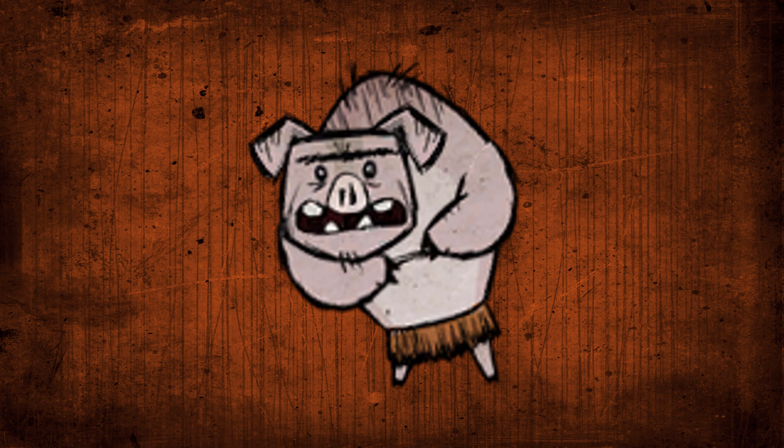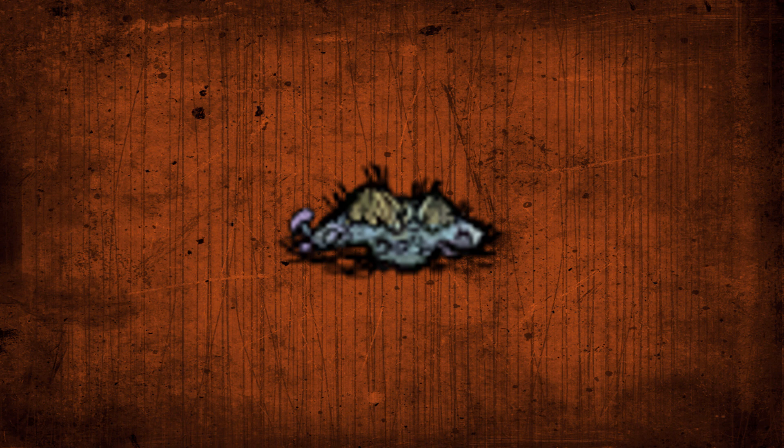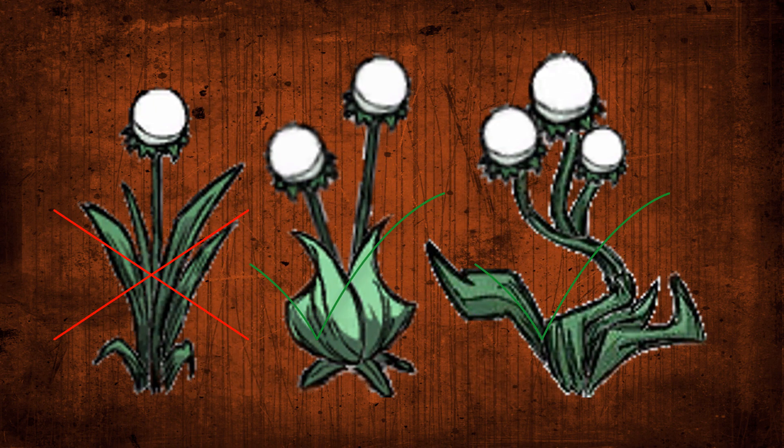Pigs drop pig meat and pig skin, both of which are extremely useful resources. Tip 14: Manure and guano is useless compared to rot. Rot works just as well on any plants that matter, like berry bushes, and is much easier to acquire. Tip 15: To acquire rot, pick a bunch of the two or three-bulb light flowers in the caves.